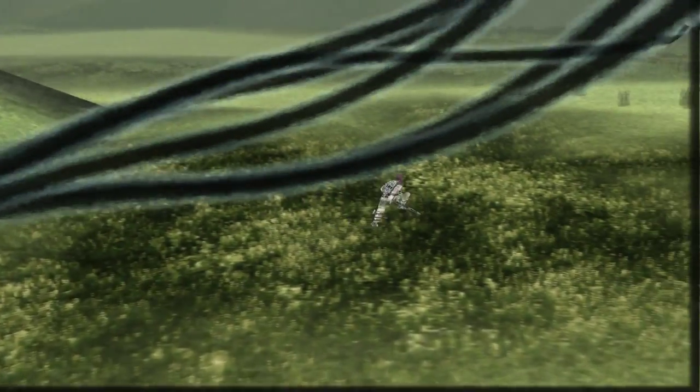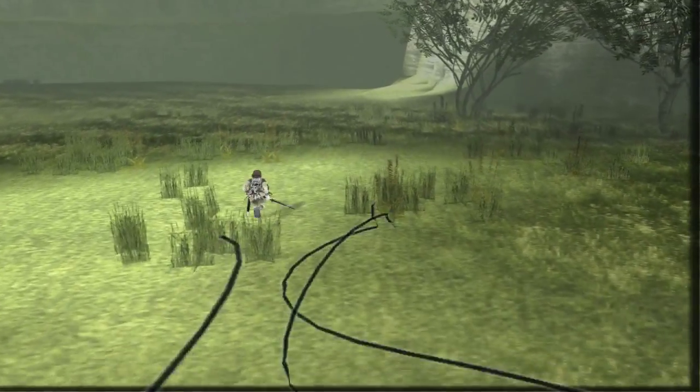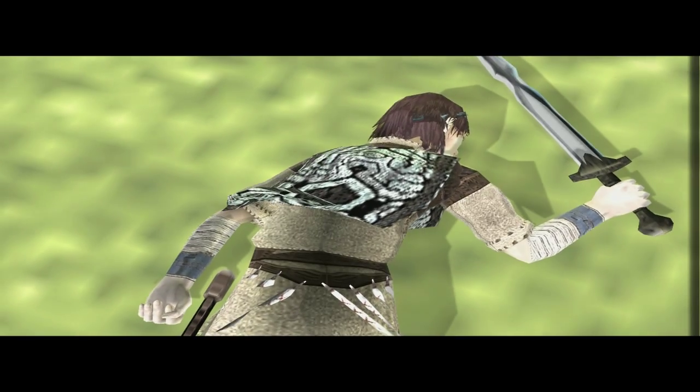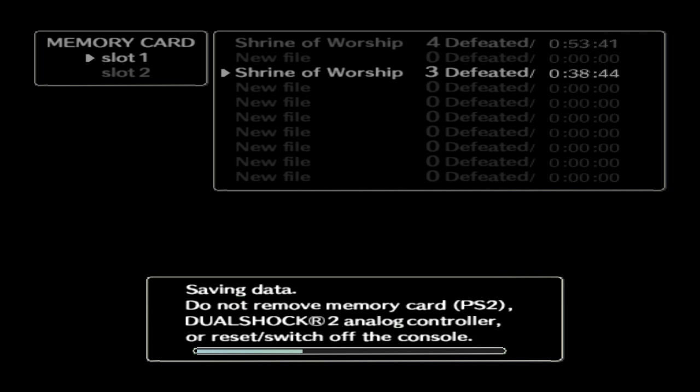Not too shabby. Get hit by the black thing again. If you noticed, what comes out of us when that black thing hits us looks like the blood that appears when we hit the colossus — so it's probably made of the same material. You can probably tell that the whole black blood and the black thing are probably all related. The shadowy figures, the whole black concept, is all linked together in this game.